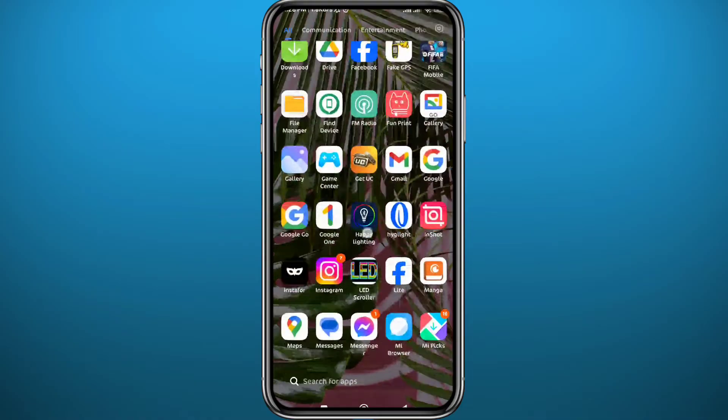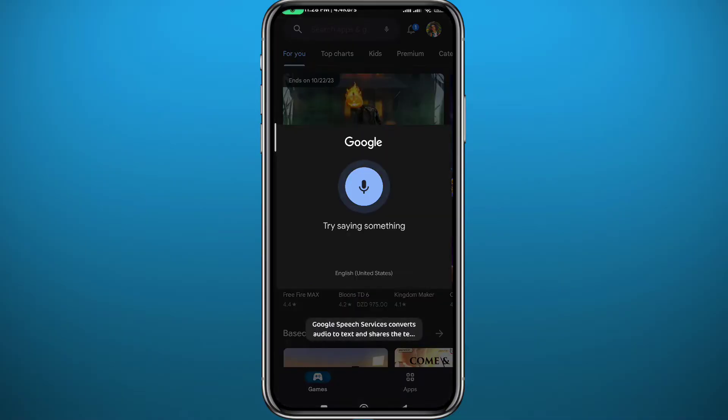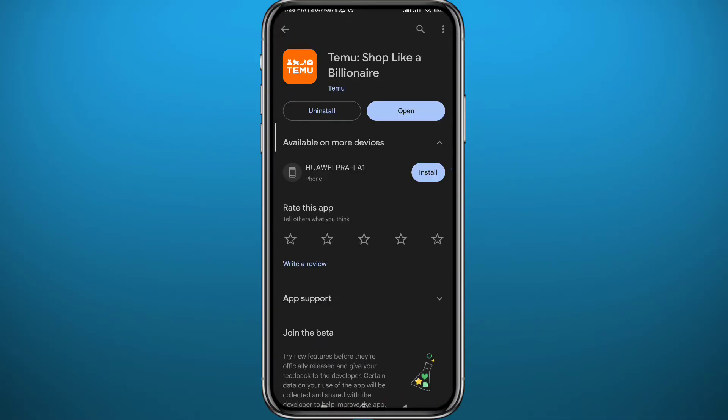First, go ahead and open your Play Store and search for Temu in the search bar at the top. You can do this from the App Store as well if you have an iPhone. I'm on Android so I'm using the Play Store. Make sure your Temu app is updated to the latest version for everything to work properly.